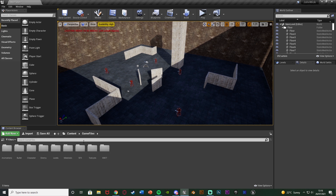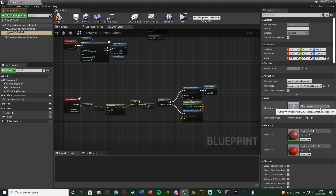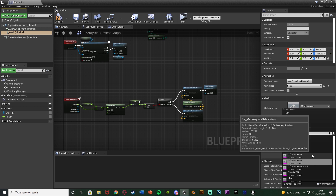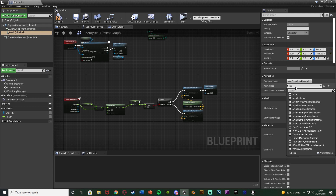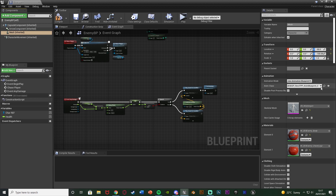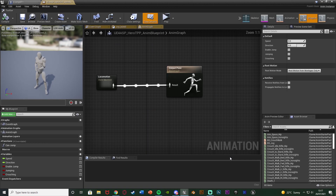So let's set that up now. I'm going to open up my enemy blueprint — for me that's game files, enemy, enemy BP. If we select the mesh, I'm going to change the mesh to the mannequin, so for you it's probably going to be SK mannequin. If you hover over it the path should be game, anim starter pack, UE4 mannequin, mesh. We're using the mesh from the anim starter pack because that is the mesh which I've retargeted these animations to. The anim class under the animation blueprint is going to be the UE4 ASP hero TPP animation blueprint. Once you put that in, hit the magnifying glass which will take us to the animation blueprint, and we can open that up by double clicking on it.